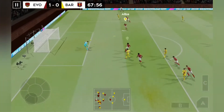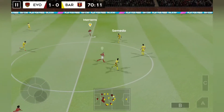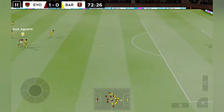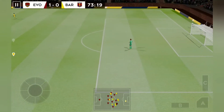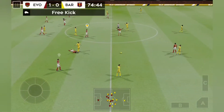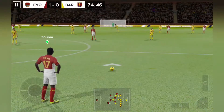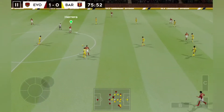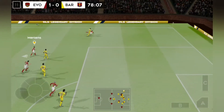What an opportunity — and he hits it! Alba makes the clearance. And Ter Stegen has it. It's a bit cynical, really — it's going to be a free kick. This team look eager for more goals, but it's not looking like a good chance for a goal.